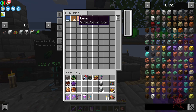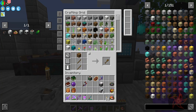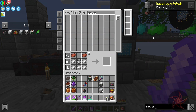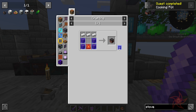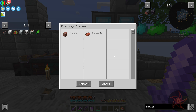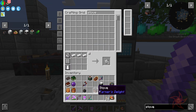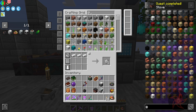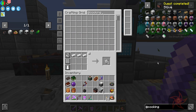Put a shovel, bucket of water, and done. We also need a stove. I never learned how to make a campfire, but that's honestly not something I really need, at least not all that often. And we also have Cooking for Blockheads, which is something I should probably get into here soon.